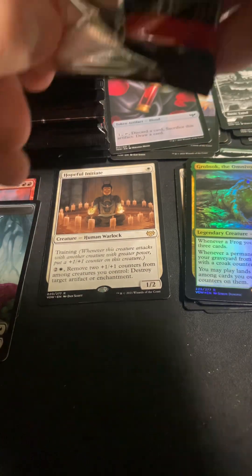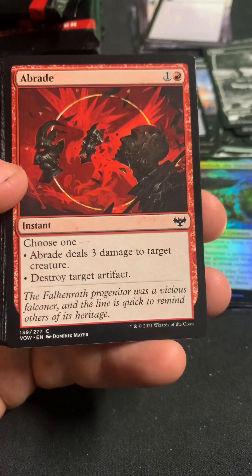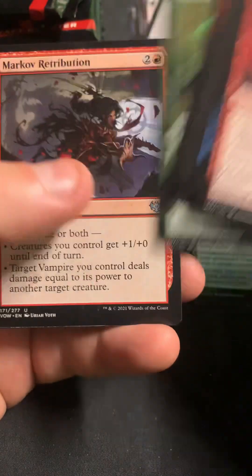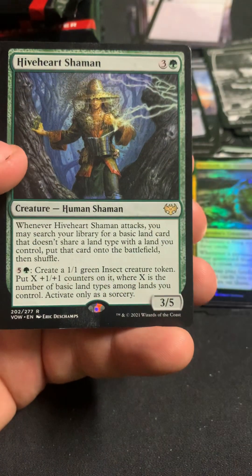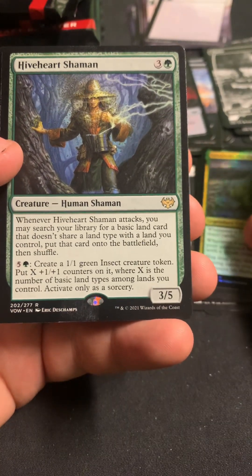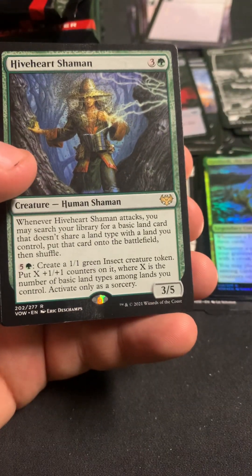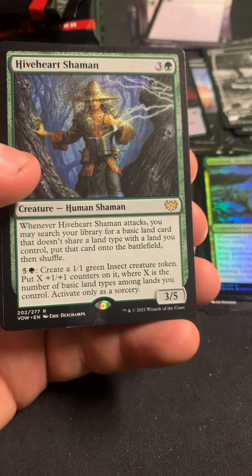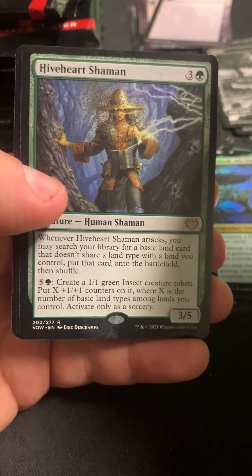Did they do a Salteye Frog commander yet? Because I'd think you'd want to have all the frogs, but if you do just Simic you miss out on some frogs, and if you do the green-black one you miss out on frogs too — it's kind of a downer. We got Hiveheart Shaman.